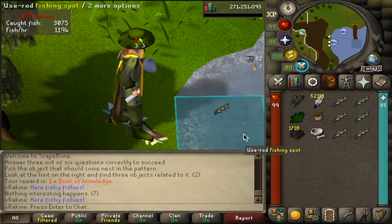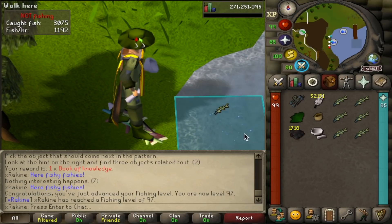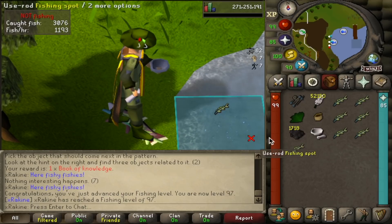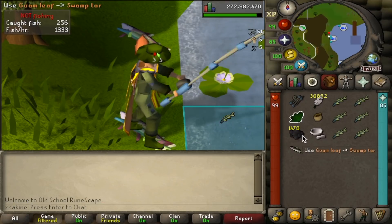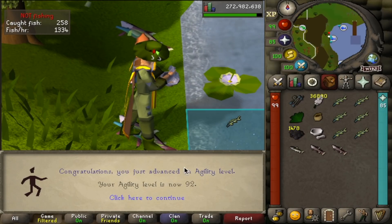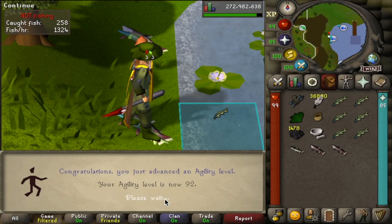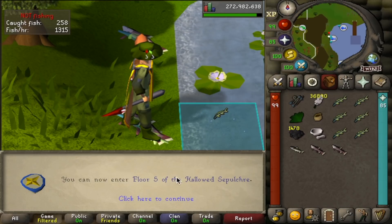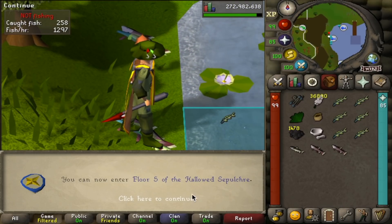We got another level coming in: 97 Fishing. With only two levels to go, I'm starting to think we're going to go another 99 without getting a pet, but we'll see. And this is the first time where this happens — should be one more fish — there we go: 92 Agility from barb fishing! This one is a pretty cool level because it unlocks the last floor of the Hallowed Sepulchre. Maybe there will be some Hallowed Sepulchre grinding in the future — I do want to get the black Graceful set, so I'll probably go for that at some point before 99.